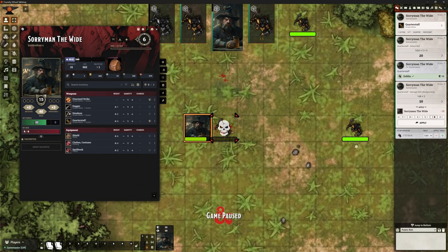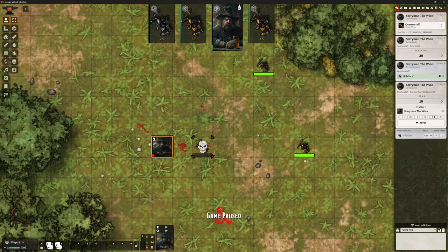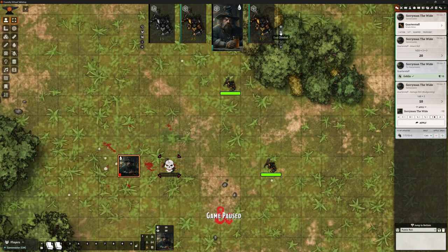Let's drop Soriman down and put him on five health. He's now got a bleeding status. And if I move him around, he's leaving a little blood trail behind him. That's another little thing that comes from Splatter. It's all pretty awesome.